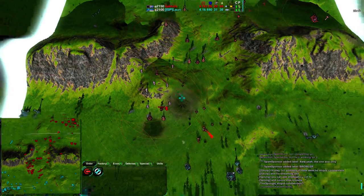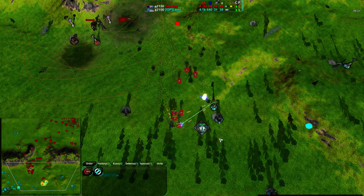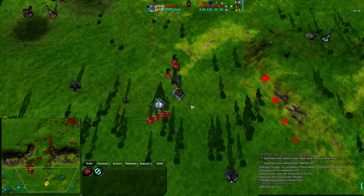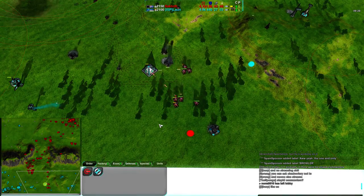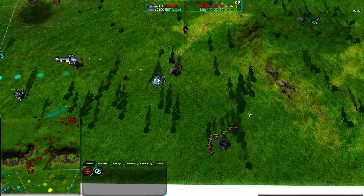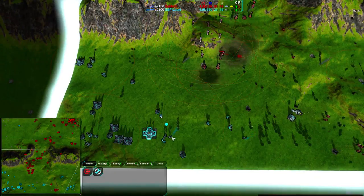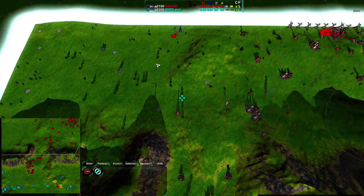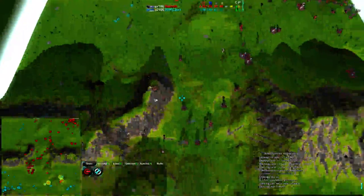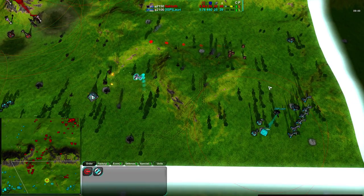The Felon strategy is very powerful, but Bandits — if you can micro them well enough and harass effectively — are a much cheaper strategy and much easier to maintain. With Felon, it would be something Lory would have no problem countering. The Brawler is up getting through those Bandits, but at the same time the center is being taken over by Saktoth. Saktoth right now has a fairly large economic advantage over Lory, widening that by killing off his Metal Extractors.